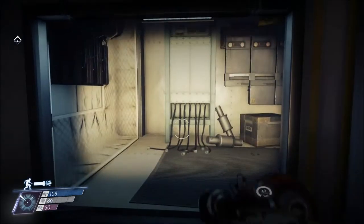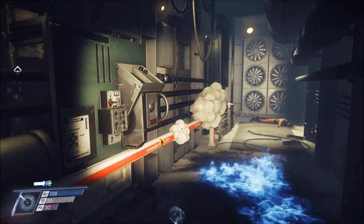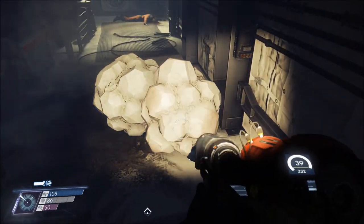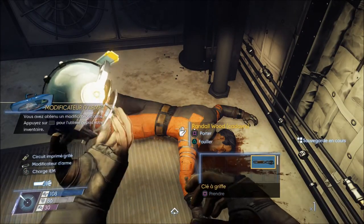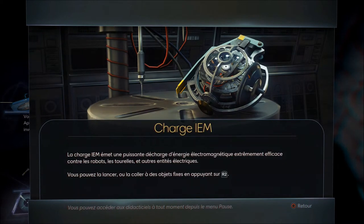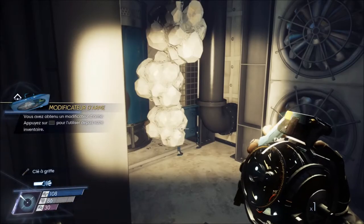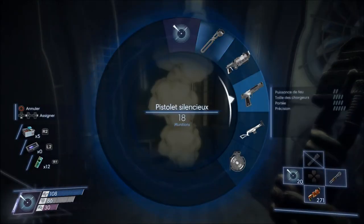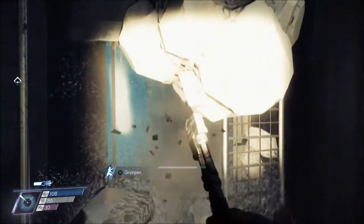You hold triangle to get the weapon wheel. So I pull out the glue cannon, which I really needed. Here's a tip regarding the weapon wheel: keep the weapon you have in hand before using the wheel, because the weapon you're holding is what will become your secondary weapon. So I have the wrench, I choose the glue cannon, and I end up with my wrench. That's a Nota Bene.